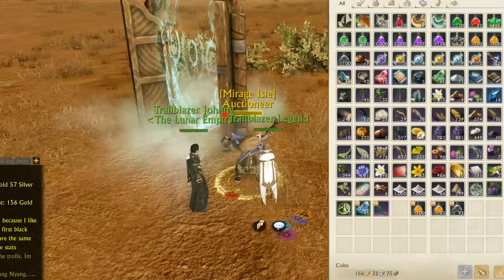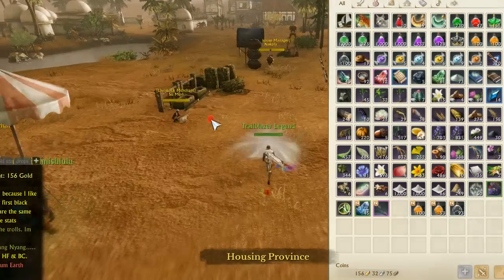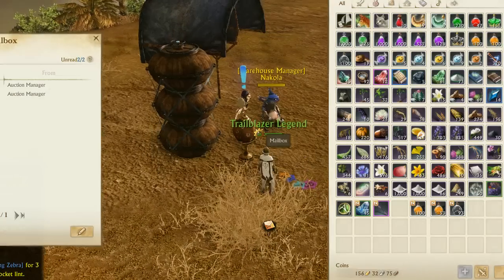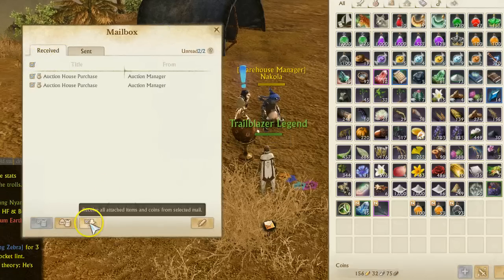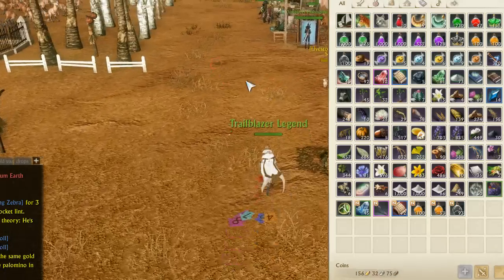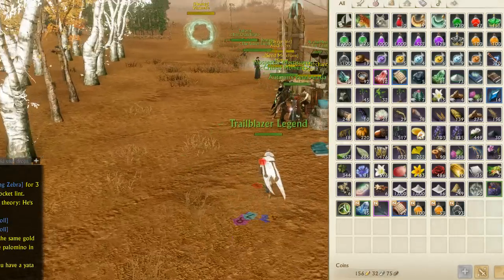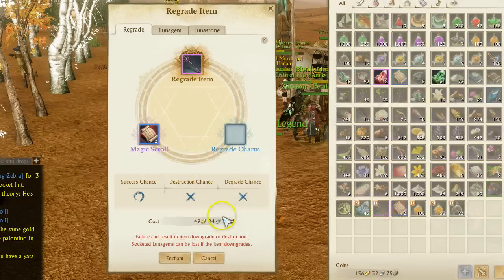Thankfully, the regrade scrolls are cheapish right now — only around 25 gold. This is something that should actually be increasing in value: the regrade scrolls and the Sun points, because Hasselah tier 3 can actually be regraded and enchanted up. Now everyone is going to have a Hasselah tier 3 or better weapon and will be regrading it, so everyone's going to want regrade scrolls. That's where all the money is going to go — these regrade scrolls are really, really cheap right now at 25 gold a pop.